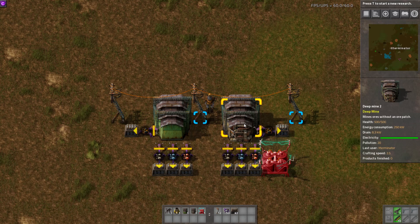We have the Deep Mine and then a level two of the same thing. The main difference is that the level two has a faster mining speed or craft speed, produces a little bit more pollution, and consumes more energy.